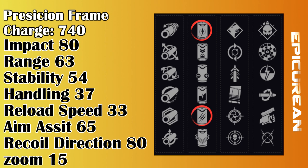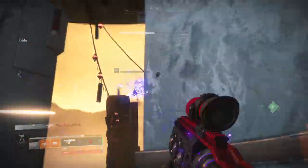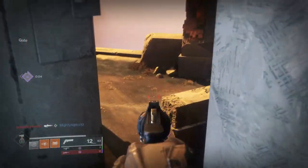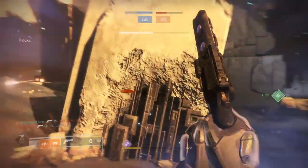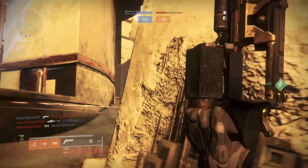Next we have Particle Repeater, which offers plus 10 in stability and benefits fusion rifles with low stability — most aggressive frame fusions in the game. Then we have Projection Fuse which offers plus 10 in range and like Particle Repeater benefits fusion rifles with low range but average to good stability. Out of the 3, Accelerated Coils is your best choice as no matter what fusion you use, faster charge time is the way to go in the Crucible. The other two are also really good if you don't get Accelerated Coils, as they improve the weapon's pros further. Perks like Liquid Coil have benefits for rapid fire or adaptive frames for a boost in impact, but are useless on high impact frames since they already have high impact. The other battery types only focus on increasing magazine size, which is useless.